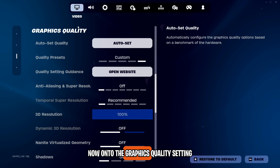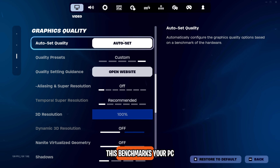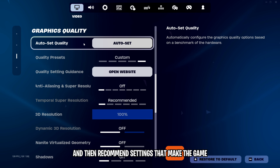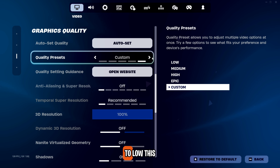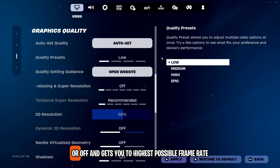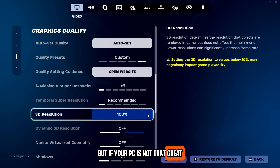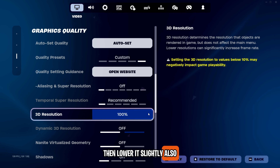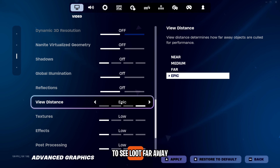Now onto the graphics quality settings. I do not advise using the auto-set option, which benchmarks your PC and recommends settings that make the game look better. What you should do is set the quality preset option to Low. This automatically sets all the graphics options to lower or off and gets you the highest possible frame rate. Make sure to put 3D resolution to 100%, but if your PC is not that great, lower it slightly.